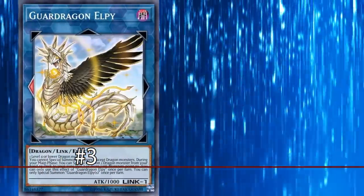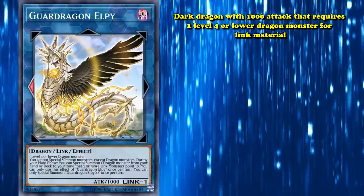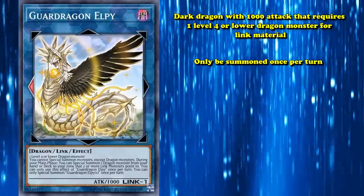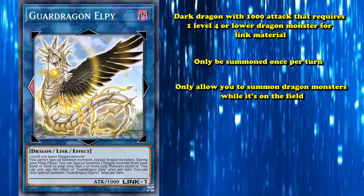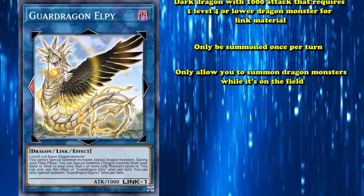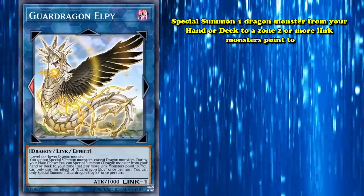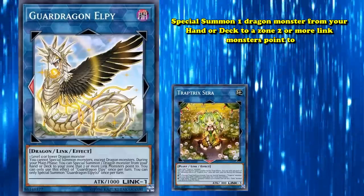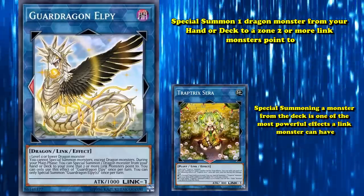Next up at number 3 on this list, we have yet another Dragon Link staple: Guard Dragon Elpy. This is another dark dragon with 1000 attack that requires one level 4 or lower dragon monster for its Link material. It shares Pitsy's restrictions to only be special summoned once per turn, and to only allow you to summon dragon monsters while it's on the field. What puts Elpy so far above Pitsy is that it can special summon one dragon monster from your hand or deck to a zone that two or more Link monsters are pointing to. As previously mentioned with Traptrix Sera, special summoning a monster from the deck is one of the most powerful effects a Link monster can have.